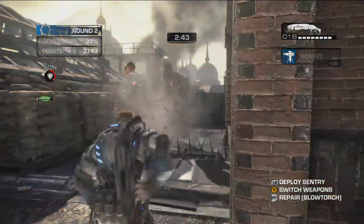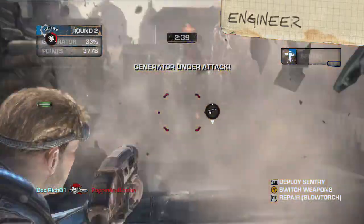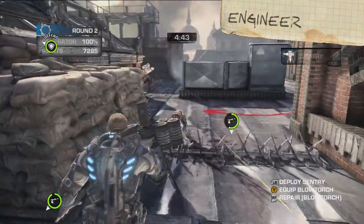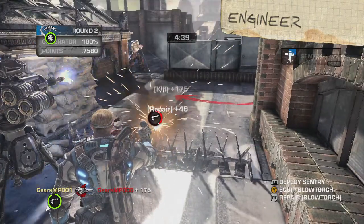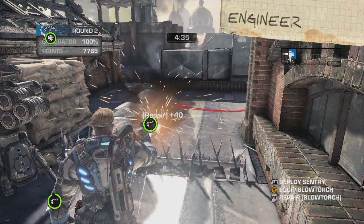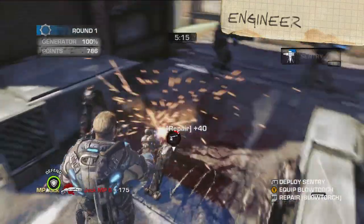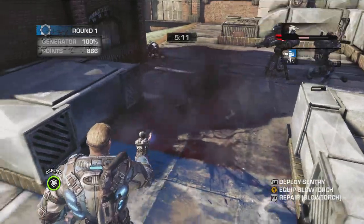First, we have the Engineer, who in my opinion is probably the most important person on the battlefield. Also the handsomest. Engineers can deploy temporary sentries to defend against the Locust. I recommend placing them before you repair damaged fortifications. To repair, just swap to your blowtorch and fire at the nearest barrier. But remember, no one in Overrun can build a new fortification. So once you lose it, it's gone. Finito.